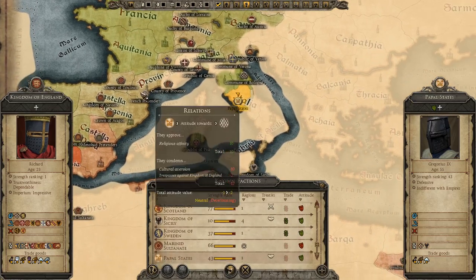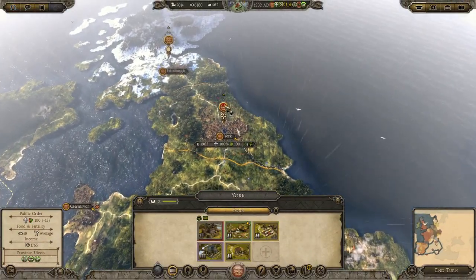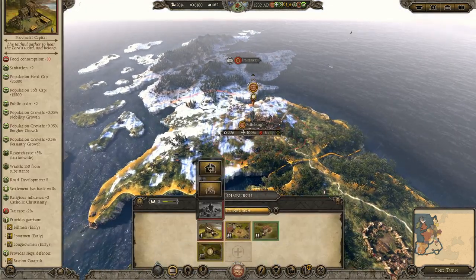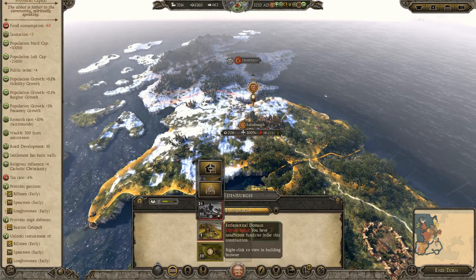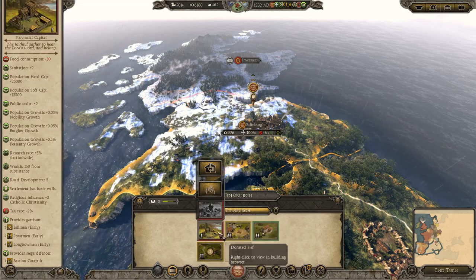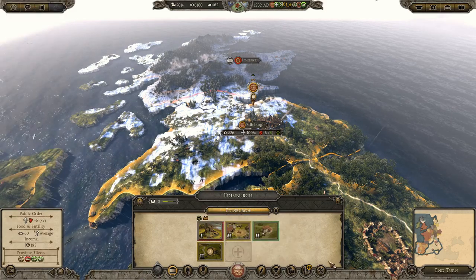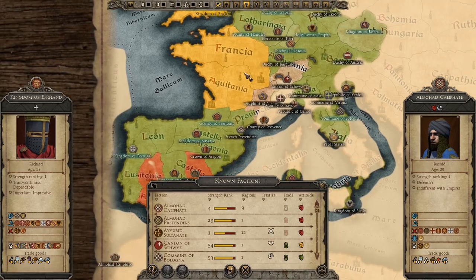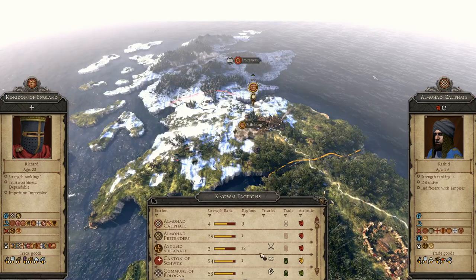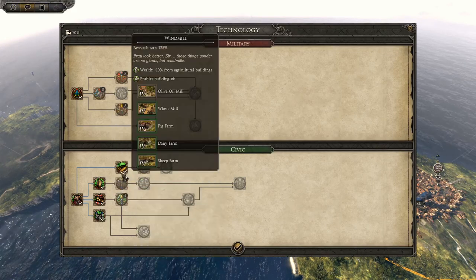There are French pretenders left - I like how the French are dead but the French pretenders live on. Can't get archers which is unfortunate. There's an ecclesiastical domain option but we don't have enough money for it. Could get one but there's no one to really get the money off, so we won't bother.